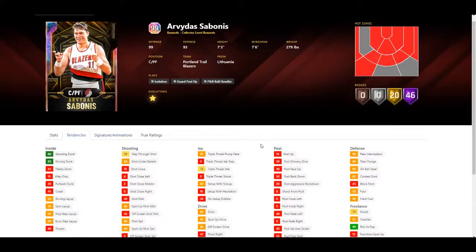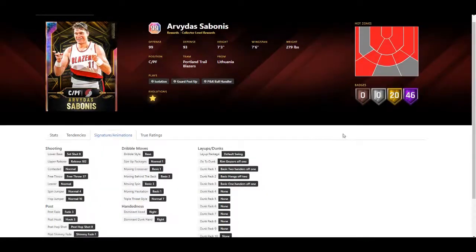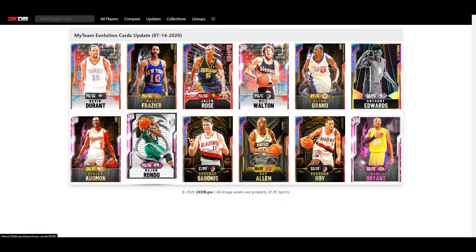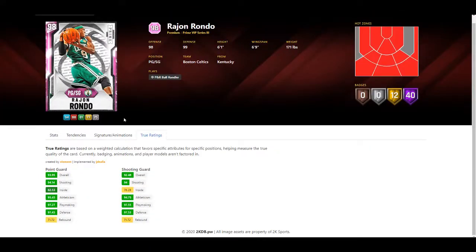Same base and animations as before. He still has a 66 on post scoring and the 85 target dog tendency, which is pretty high. He might actually be a very useful card now that he's fast and can defend perimeter-wise. Yeah, he's gonna be pretty good. Next is Rajon Rondo pink diamond - I don't see an update here. I can't seem to find the update for these cards, maybe it's a dynamic thing, I'm not too sure.